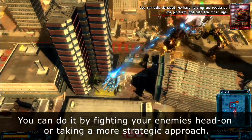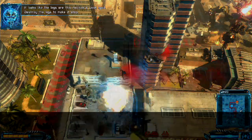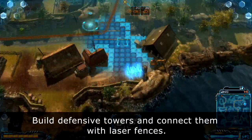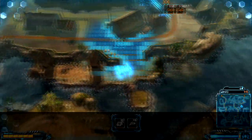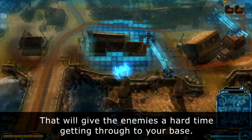You can do it by fighting your enemies head-on or taking a more strategic approach. Build defensive towers and connect them with laser fences. That will give the enemies a hard time getting through to your base.